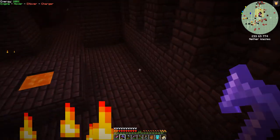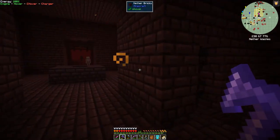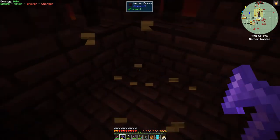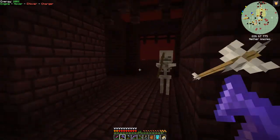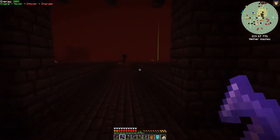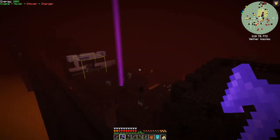Oh, there's a chest here I hadn't seen before. Let's go and get this chest — two diamonds, two golden armor pieces. I'll take that. There are a lot of wither skeletons around here — not just one or two but lots and lots of them.